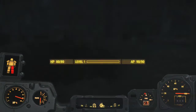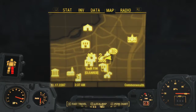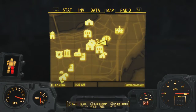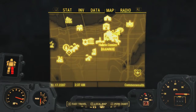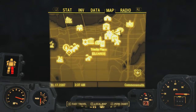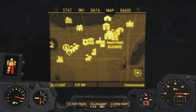Now where this is actually located is right here in a place called Swan's Pond. Vault 114 is right there for reference, Hubris Comics right there for reference, and for those who don't know, here's Diamond City for reference. You basically walk this way, find the police precinct, Boston Public Library, Trinity Plaza, and eventually Hubris Comics, and then you'll find yourself at Swan's Pond.